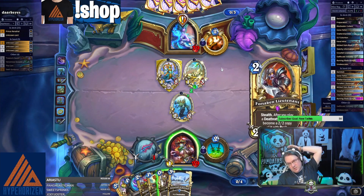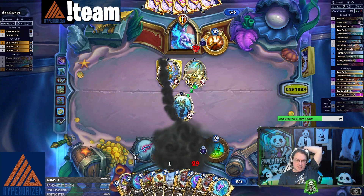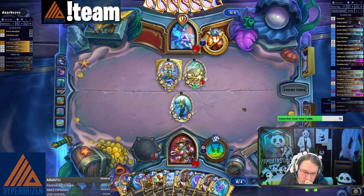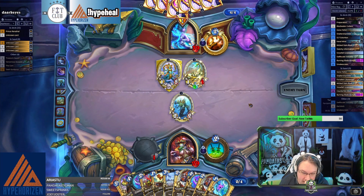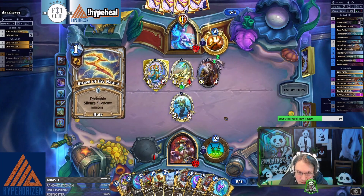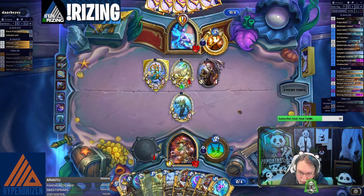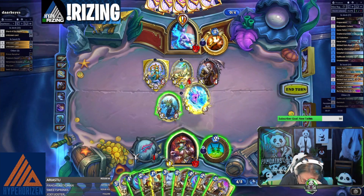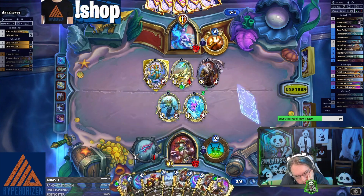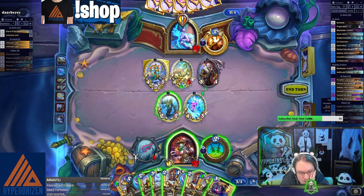That's good, that's pretty good for 10 cards. I'm gonna Backstab this just to get the card out of hand, I don't want to burn anything. I still need a mine, guys. The time has come. We're gonna just play the Snowfall this turn.